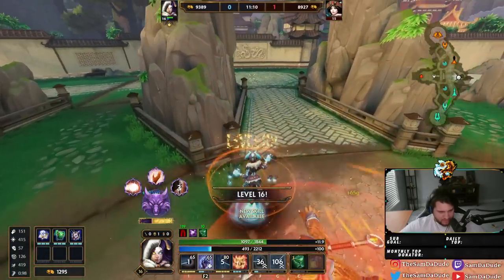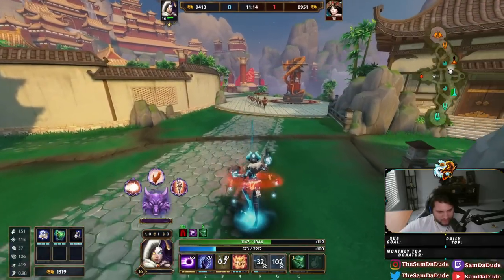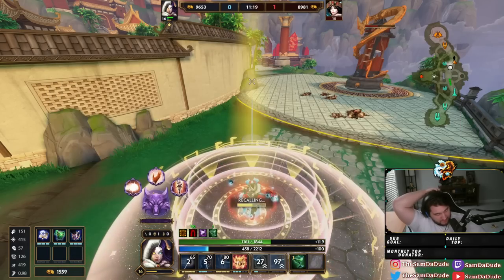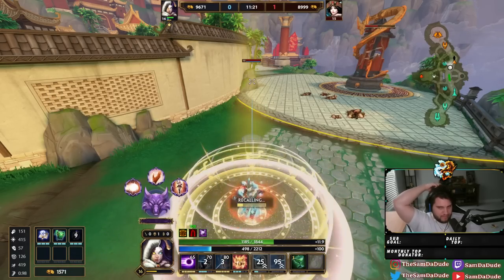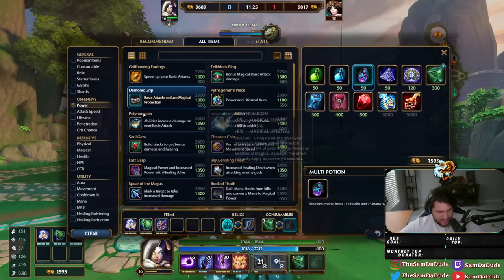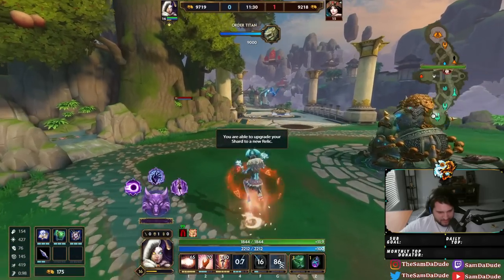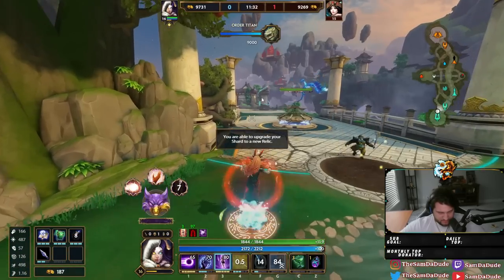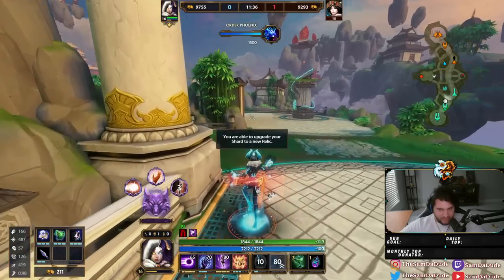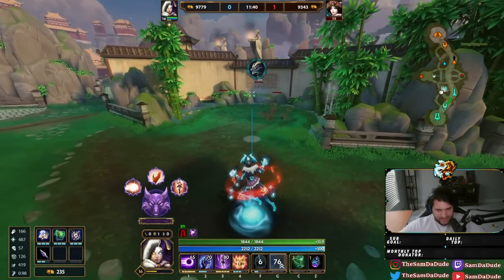It's so insane because it's so hard to get used to a change that you've known your whole Smite life. Like, the fact that Hell's 1 now does damage to minions — it's something so small, and it's not game-breaking, it's not the biggest buff in the world, but damn it feels different.